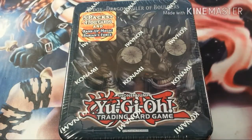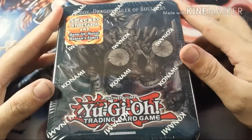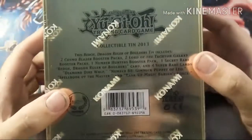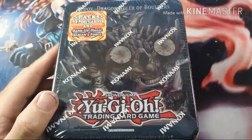What's up YouTube? WillD's coming back at you with another Yu-Gi-Oh! pack opening. This time it's a little bit different — I'm gonna be opening up a collectible tin. This is actually Redox, the Dragon Ruler of Boulders tin. This actually came out in 2013, so it's kind of a throwback, but I want to go ahead and open up one of these, so here we go.